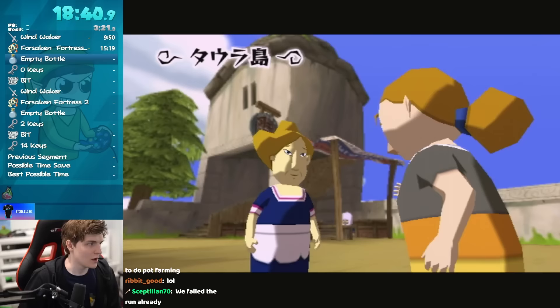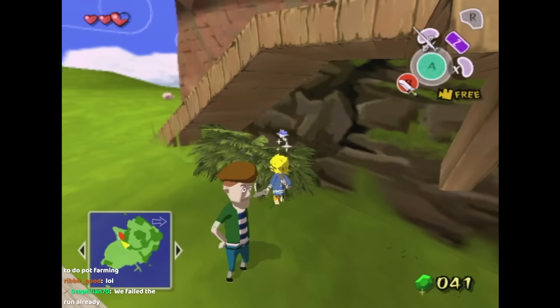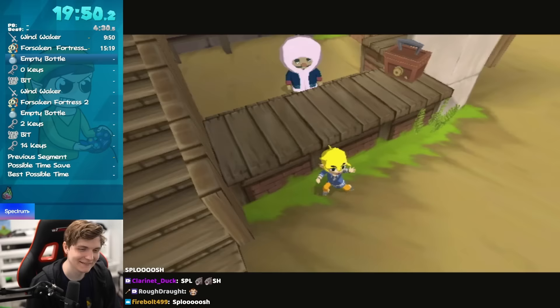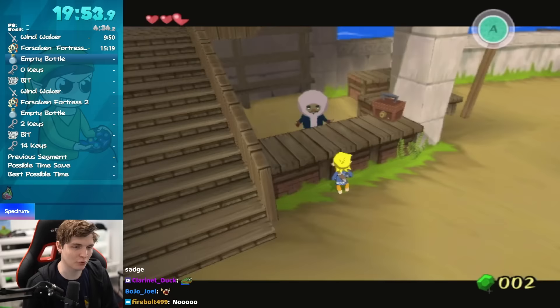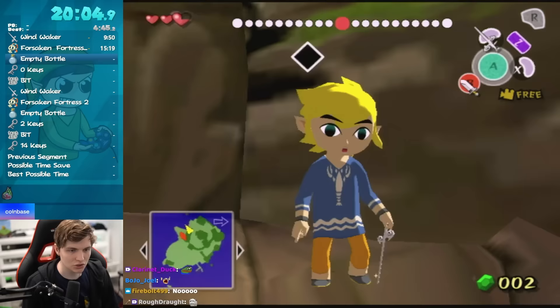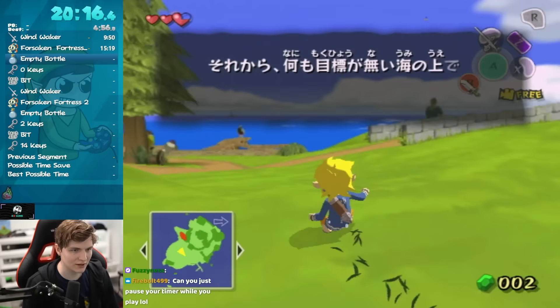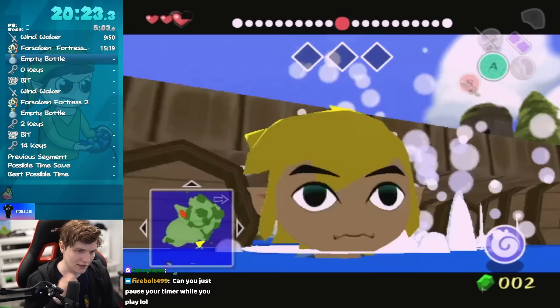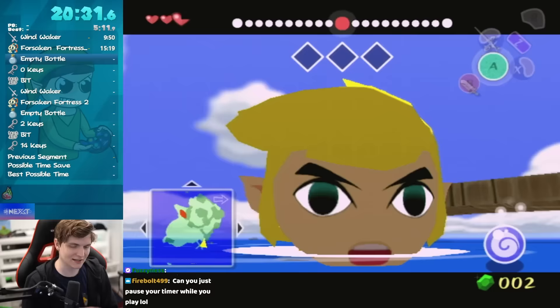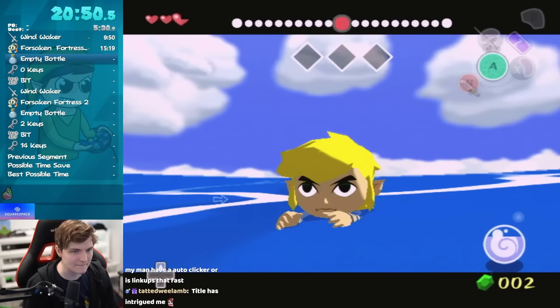Now we're finally at Windfall. The first thing we need to do is collect as many rupees as we can because I have to buy the sail. The sail is super important because you cannot enter King of Red Lions' boat without it. We have to enter King of Red Lions because there are certain save flags in this game. If I were to save right now, no matter where I am in the overworld, the game will put me back to Windfall Island as a sequence-break prevention measure. By purchasing the sail and entering King of Red Lions, the game starts checking for wherever you actually are when saving and quitting — which is absolutely necessary for this route.